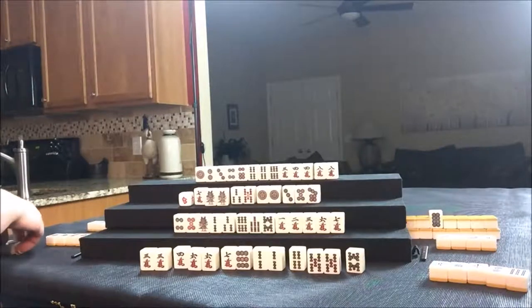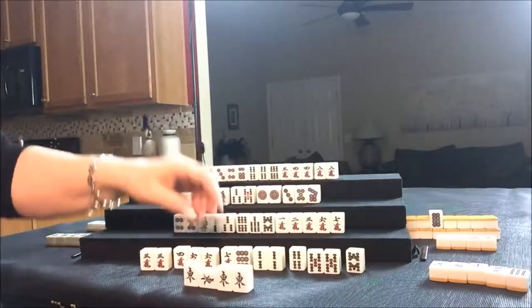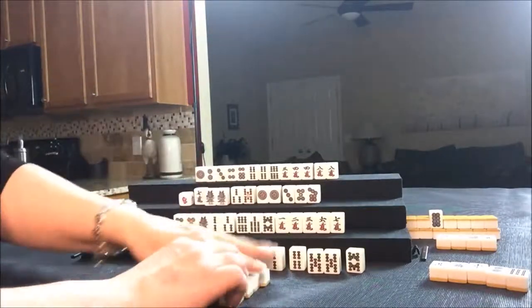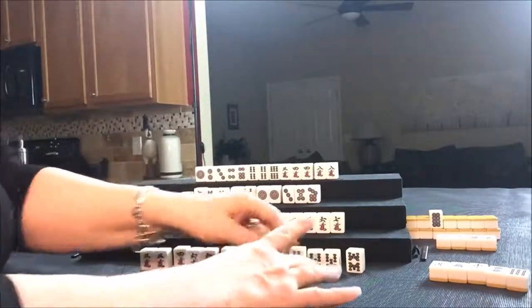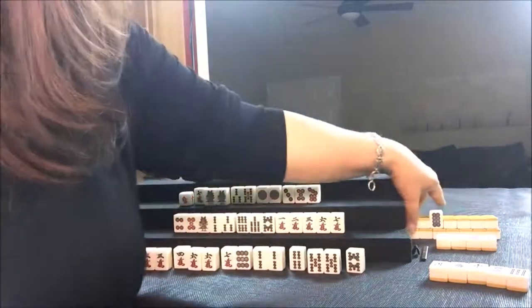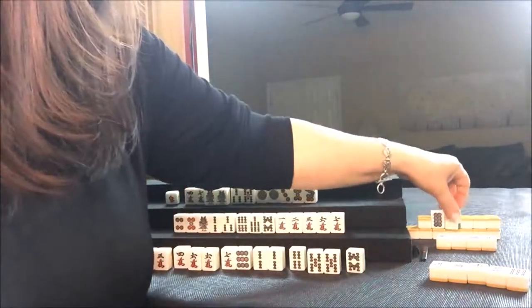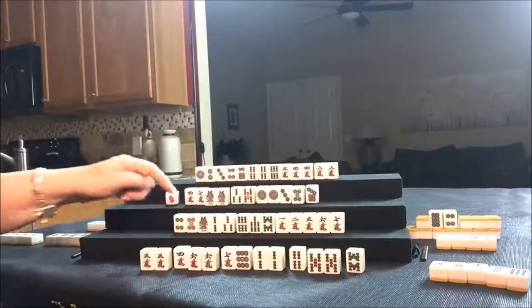Oops, that's not right. Let's see here — I think that was South discarded it, so it would be like that. If I'm over there, it would be like that, because this would be West's exposure. Okay, so we're going to put that there and draw a replacement. They got a four crack, which is not helpful. We're going to flip a Dora — four dot. There's Dora; here's Dora here too.